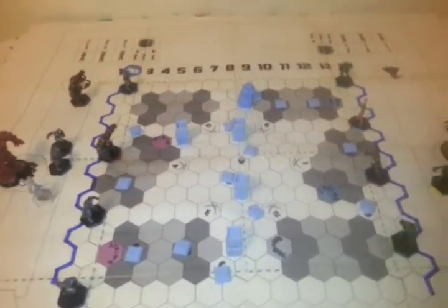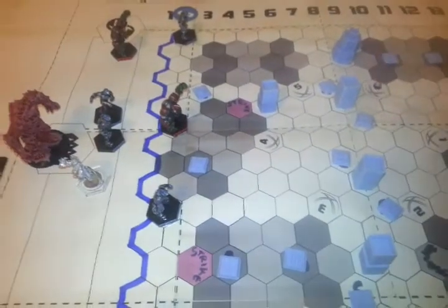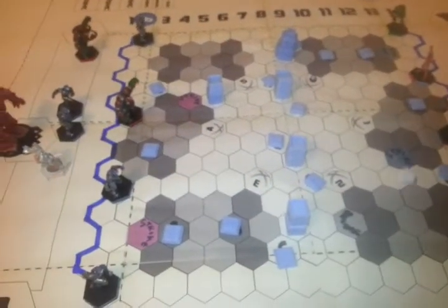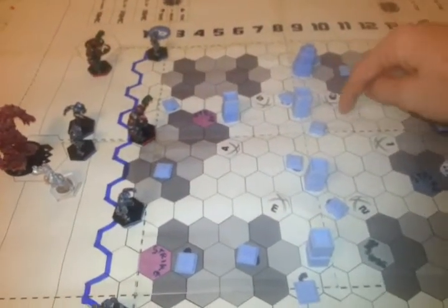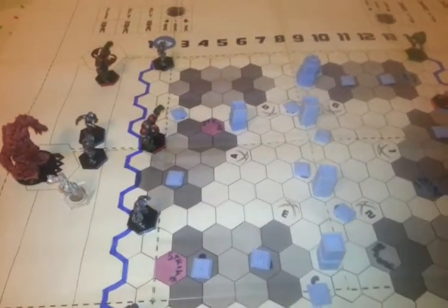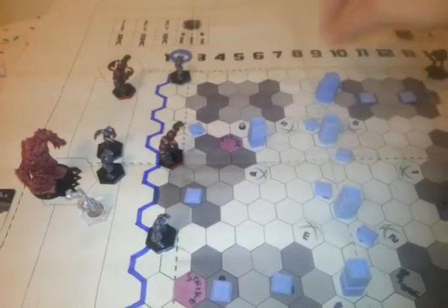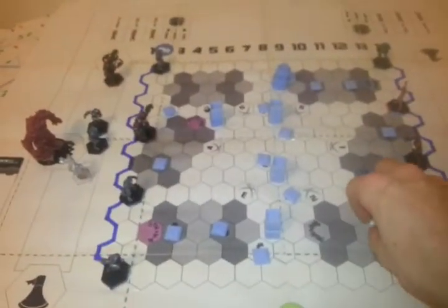OK, so first things first, let's launch the ball. It's coming out at 6 and it's scattering — 1, 2, 3, 4, 5. Where's it going to end up though? 1, 2, 3, 4, 5. OK, so that's where the ball has ended up.